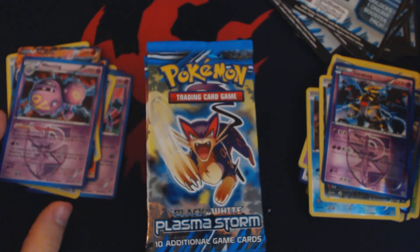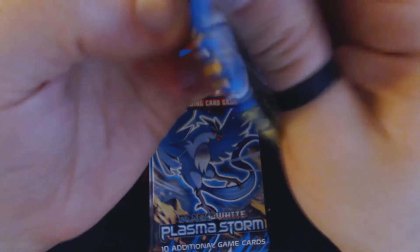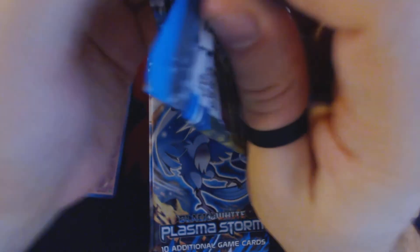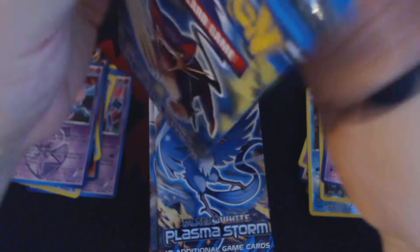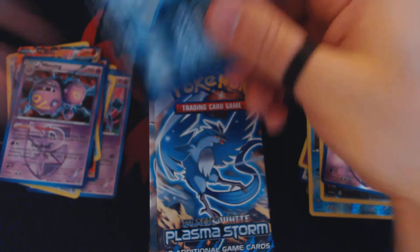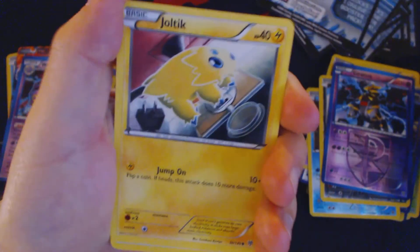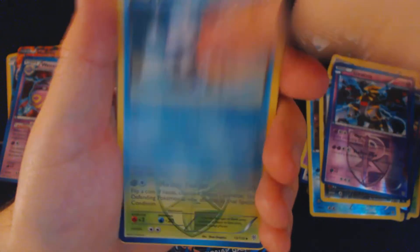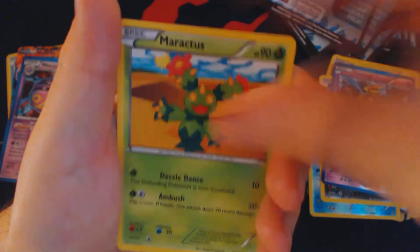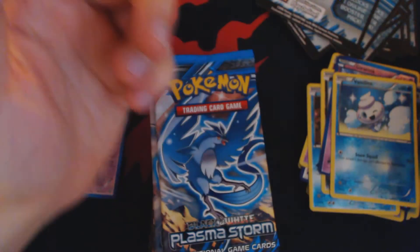Sure as heck feels like a Holographic Wheezing. Also, in the Theme Deck Challenge, you get the same bonuses as in the regular pre-release — such as the free promotional item and the promotional trading card. Pack twenty-four: Zubat, Combi, Joltic, Clitheri, Vanillite, Amungus, Maractus, Elgem, Reverse Holo Vanillite, and Sharpedo.